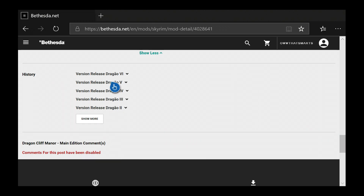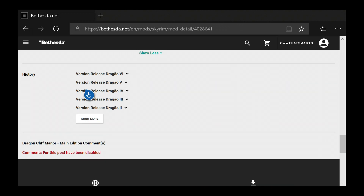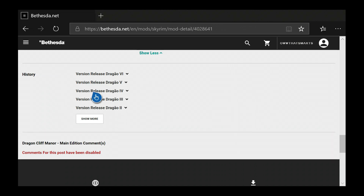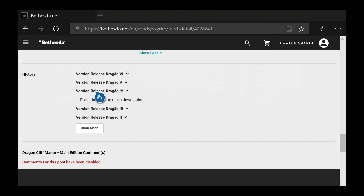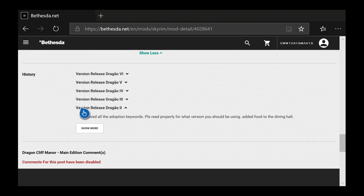Comments are disabled, so that is not all that helpful. Removed general stores dependency. I don't know — there may be too much stuff going on. Fixed the weapon rack. None of this sounds major. Removed all the adoption keywords.